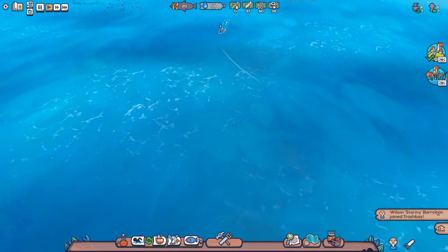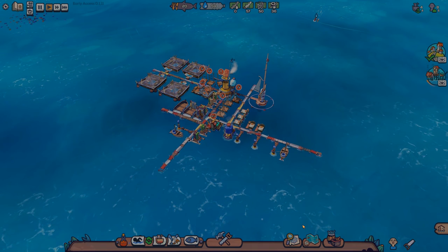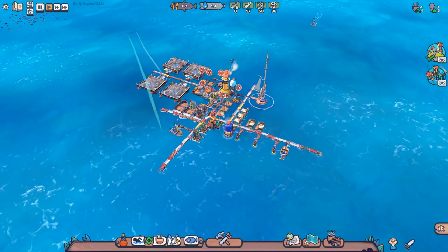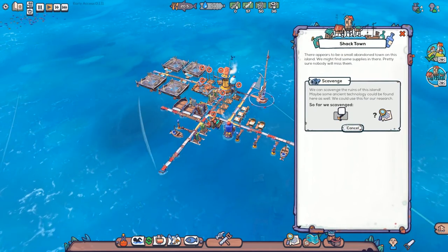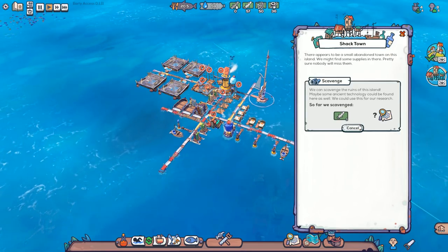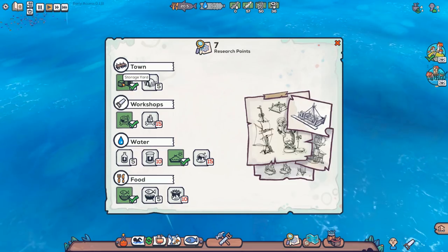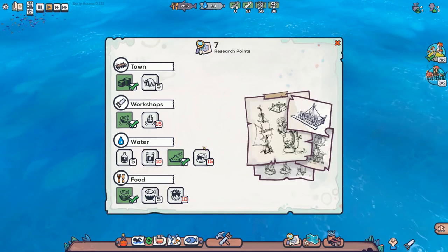What I want to do is continue expanding the floating trash pile and explore a little further, probably down over here because there seems to be a factory there, which I think will be quite interesting to see. At the moment we're heading over to look at Shacktown. There are some unknown resources there as well as unknown research. In terms of research, we've unlocked the storage yard, the scrapsmith, the solar still, and the fishing hut.